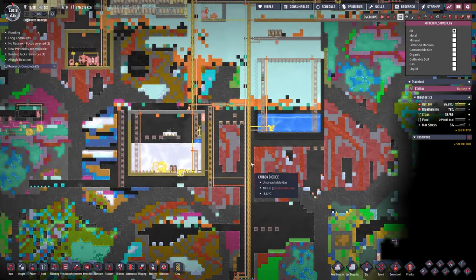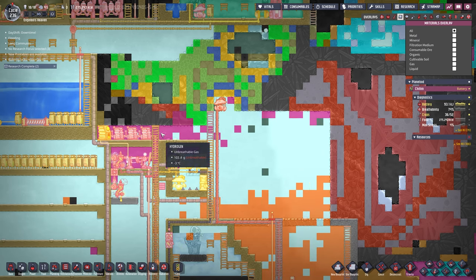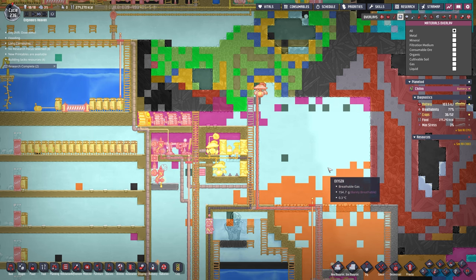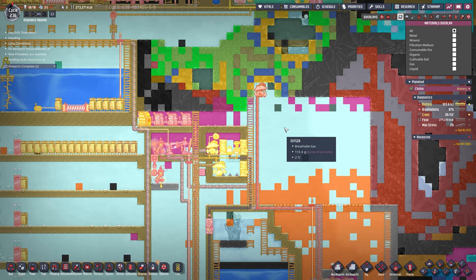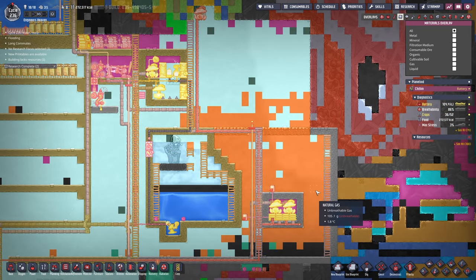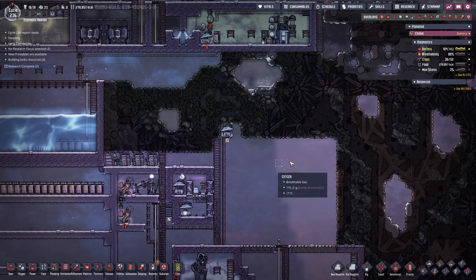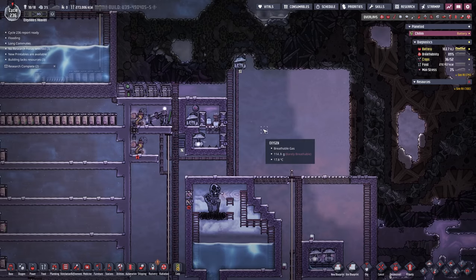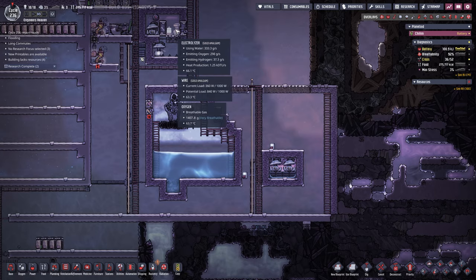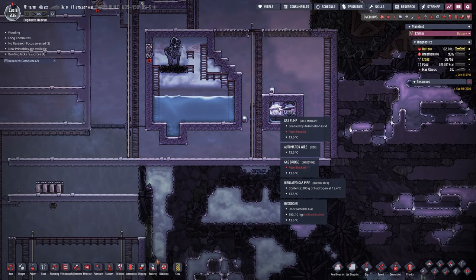Over on this end we also tried to pump all the hydrogen out of this area. Of course getting every last bit is impossible, but we got a lot out. All we have left is a little natural gas that will eventually sink to the bottom. The hydrogen in here is now produced by this one singular electrolyzer — that's all we have and all we currently need, and there's nothing wrong with that.